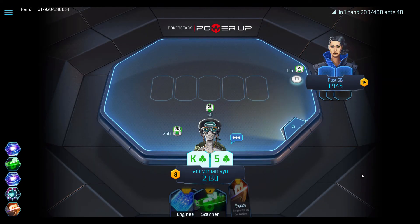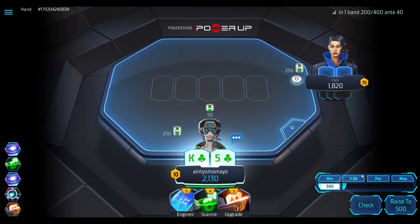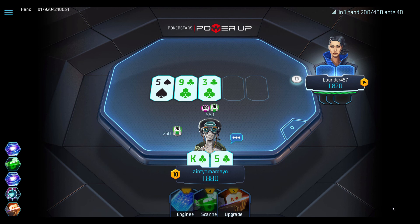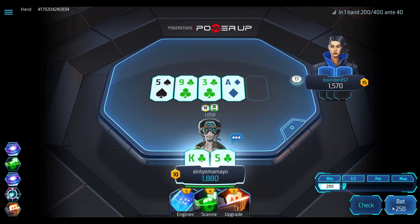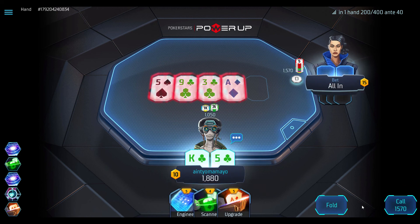In our last example we have the King-5 of clubs on the big blind heads up. We are out of position with a power point disadvantage, but we do have and can use the Engineer upgrade combination. The small blind limps to us and we decide to check. The flop comes down the 5 of Spades, the 9 of Clubs and the 3 of Clubs. We decide to lead given the huge number of options available to us and the button flats. Turn comes the Ace of Diamonds and we go for a check. The pot is getting quite a nice size but we need the small blind to make a bet, then we can Engineer the river without the small blind being able to change it.